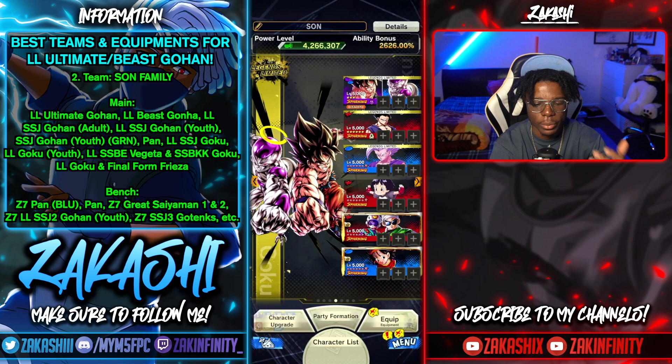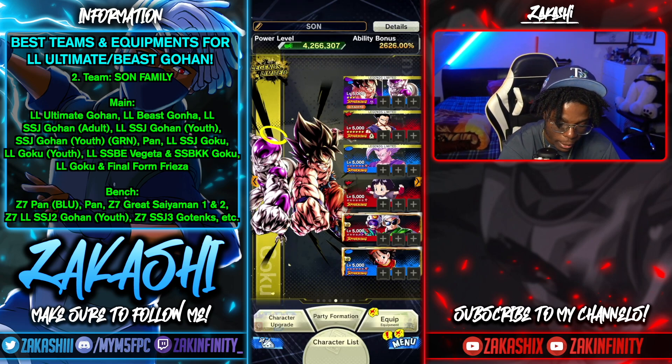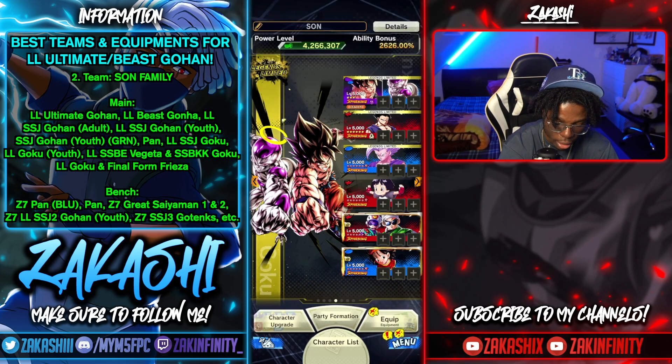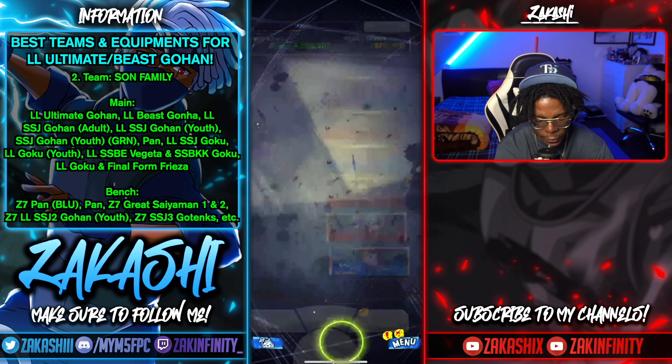Next up we've got Son Family. Son Family is basically similar to Hybrid Saiyans — it depends on what units you want to use, but there are a lot of units in Son Family. Gold Frieza is literally one of the best units in the game. In this team composition I've got Gold Frieza, the new Beast Gohan, and Pan Zenkai buffing these two because of the Son Family Zenkai buff, plus a Zenkai buff for Beast and Pan providing the HP buff.